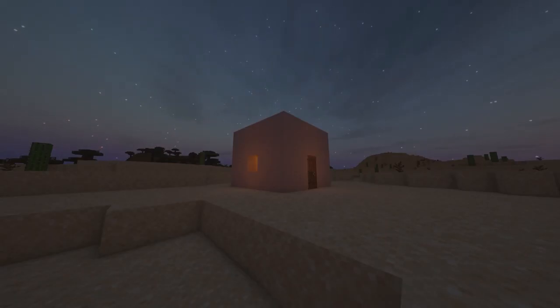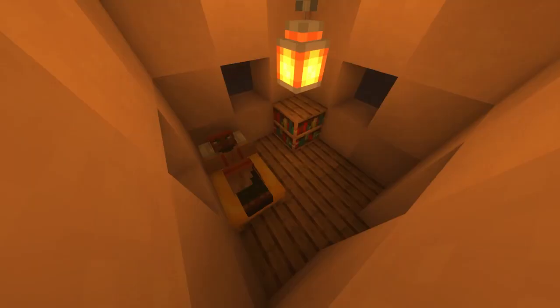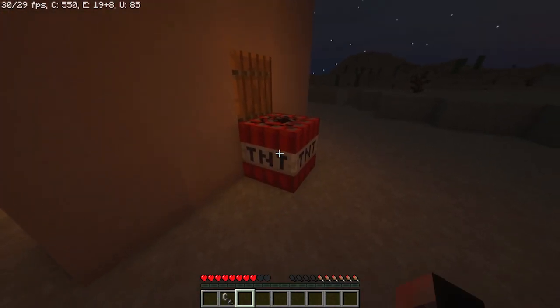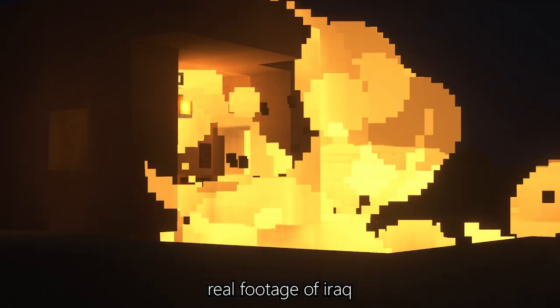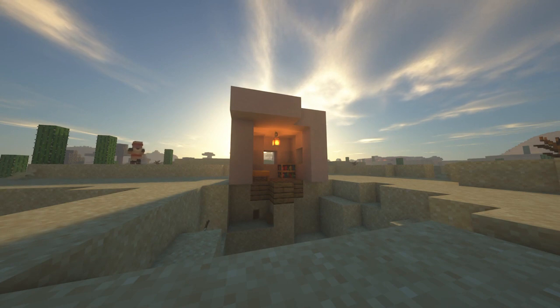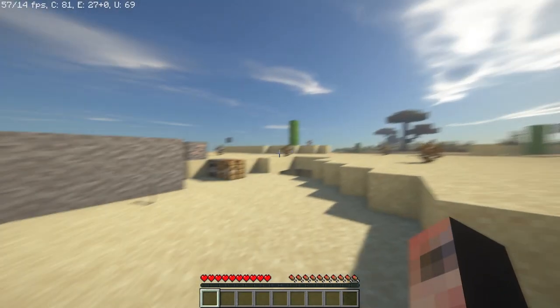You can use IEDs to blow up lots of things, such as this poor unsuspecting villager that's in the middle of this desert. Here you can see how destructive the IED was. Now without further ado, let's get into the tutorial.